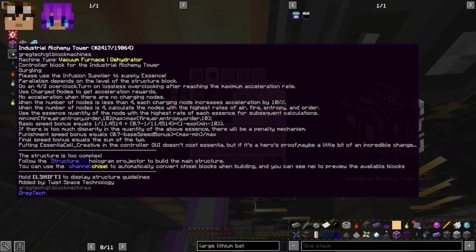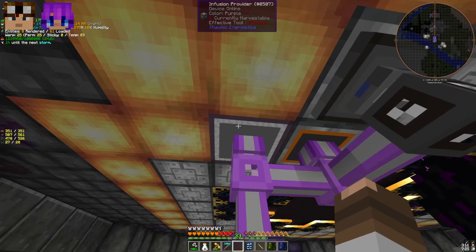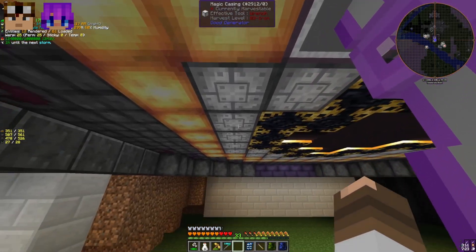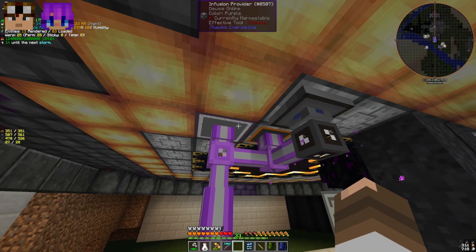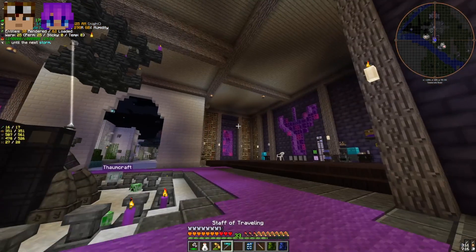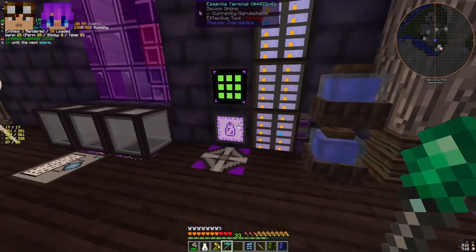The tooltip says 'infusion provider' and even tells you at the top 'infusion supplier to supply essence' — however it's not called infusion supplier, it's called infusion provider. You just put that into one of the magic casings and hook it up to Applied Energistics. This guide assumes you have aspects in the essentia storage cells.